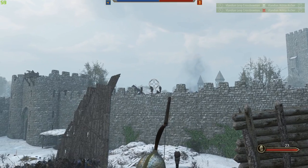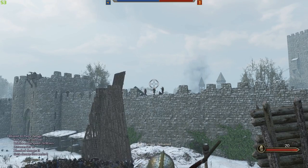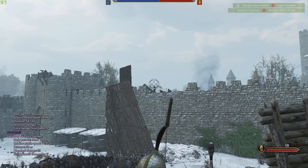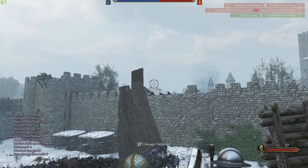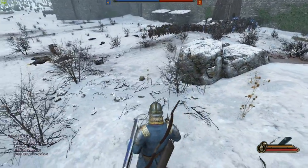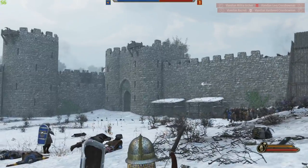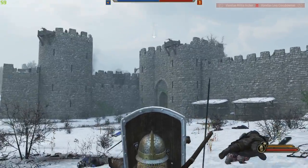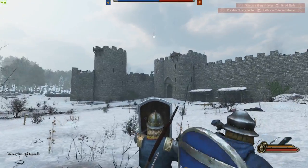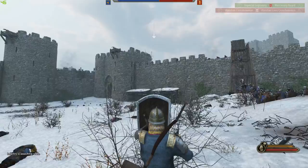These guys need to go. Come on — there we go. I didn't get the kill but I contributed. Oh no, there's an onager! Holy cow, that thing was shooting practically straight at me. So they do have an onager — that could take out a lot of infantry. It looks like it actually took out the ram, but we've got the siege towers, so the siege tower might be okay.